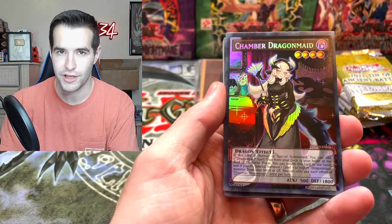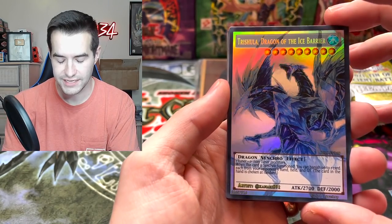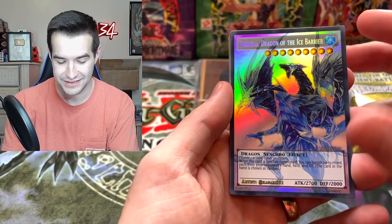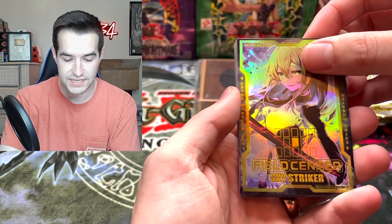Chamber Dragon Maid - I know a lot of you guys like this one. We've got the Ash Blossom. Priscilla Dragon of the Ice Barrier - that looks incredible, I really like this. Got a Diviner of the Herald - that's a cool card. We've got a Sky Striker Field Center.